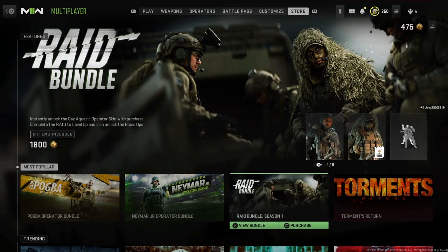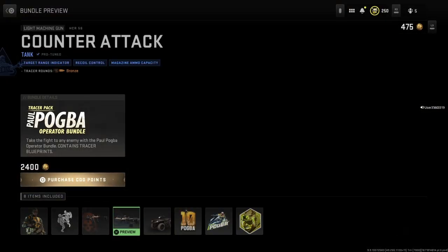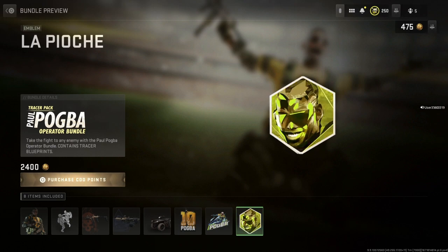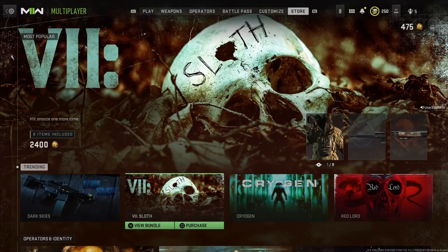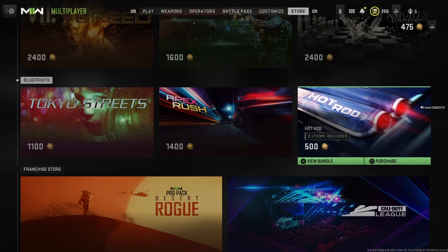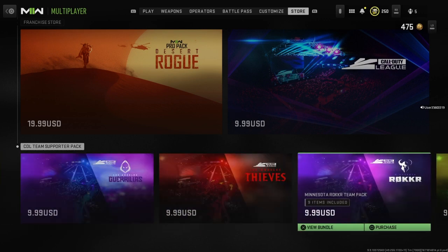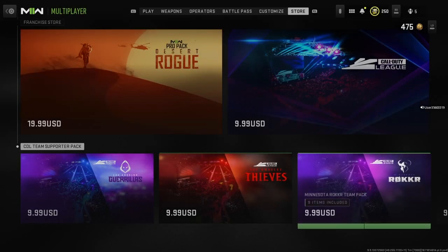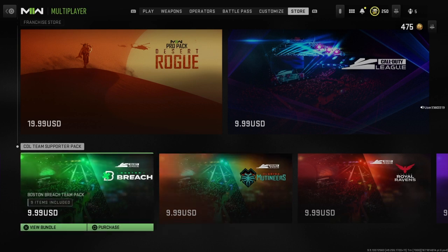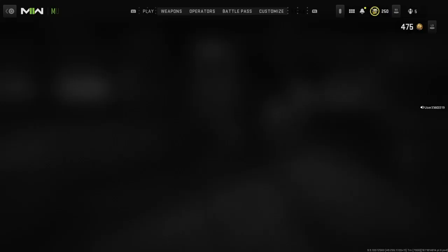This looks alright. I would actually like the Raid bundle, I'd like Namar, but not so much Pogba — Pogba's pack doesn't look that cool in my opinion. Actually, it's alright, not super cool. Out of all the COD league skins, Ultra looked really good, and OpTic — I mean Phase — and Breach also looked good. I like their skin, looks pretty hot.